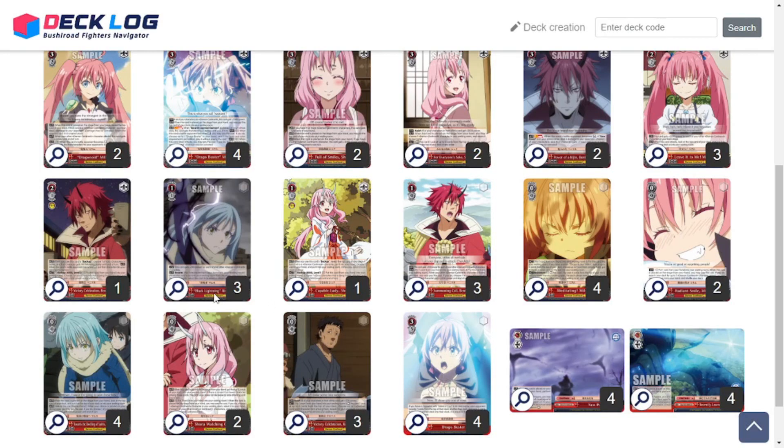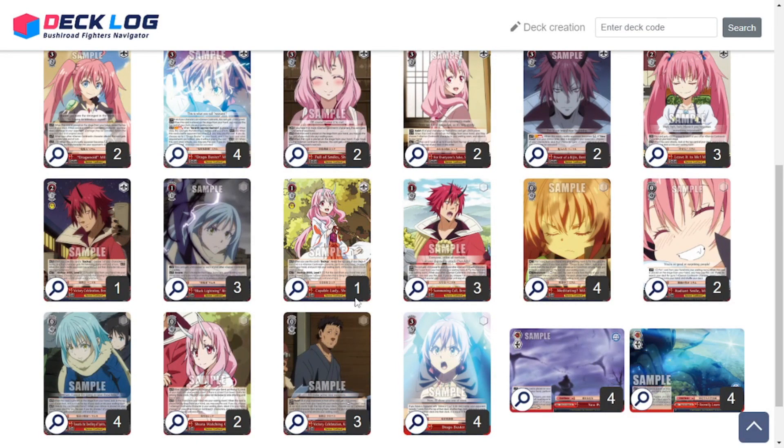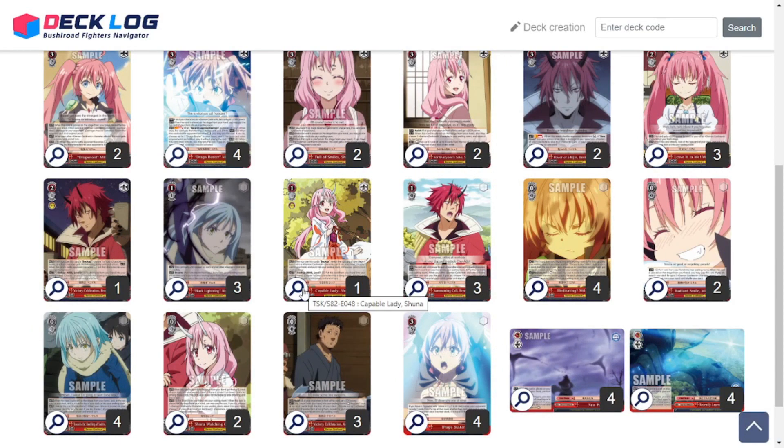Onto the level 1s — stuff may get shifted around when the next set comes out. For right now, we have three copies of a 1/1 — it's a 5,500 Black Lightning Rimaru. It gets 500 power for each of your other Demon Continent characters, so a full field makes it a 7,500 with character encore. I have to be more mindful now with reading encores on some cards — I was reading a Miko from Hololive the other day and got confused about whether it was character or clock encore, so I can't go on autopilot for that stuff anymore.